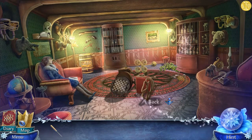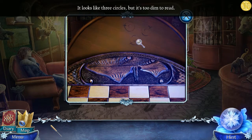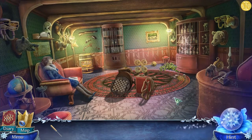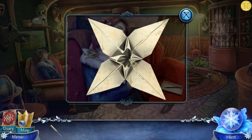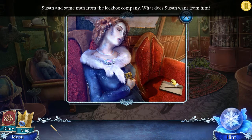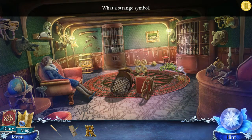Alright, continuing on. First thing you want to do is click on the table. Go to the lady origami - not sure if that counts for the achievement - but there's an origami here. You pick up the pen, pencil, and the little weird symbol thing.